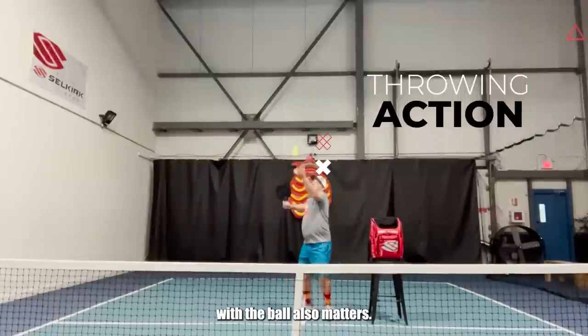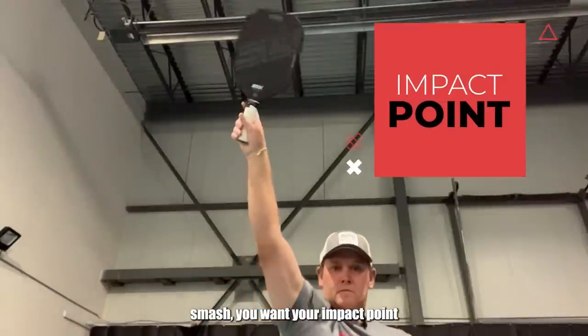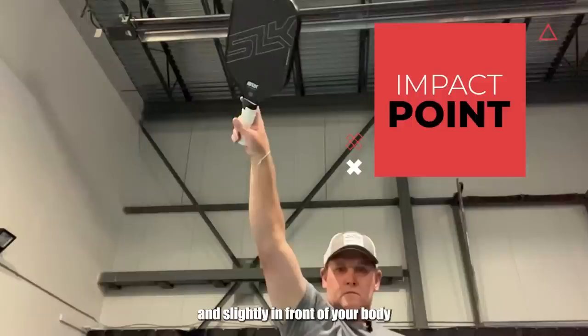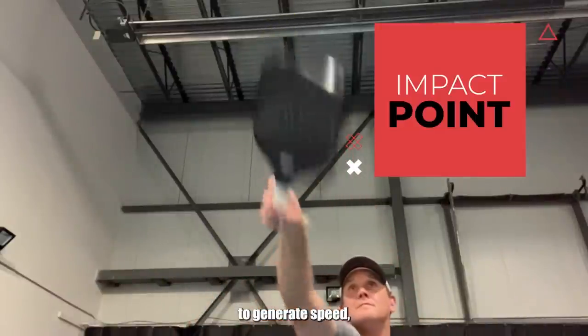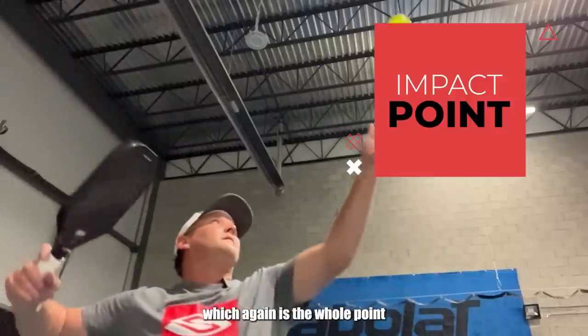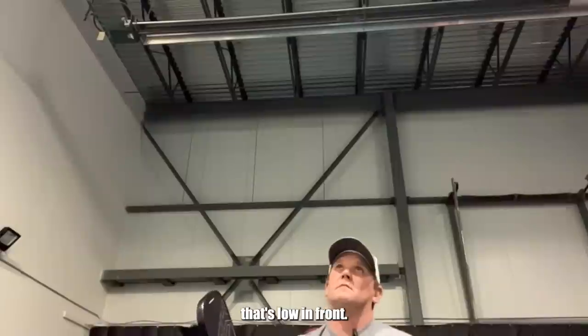Where you make contact with the ball also matters — this is called your impact point. When you hit an overhead smash, you want your impact point to be as high as you can reach and slightly in front of your body, between your body and the net. This full extension is going to make it easier to generate speed, which is the whole point of hitting this shot. So you want that high impact point out in front.